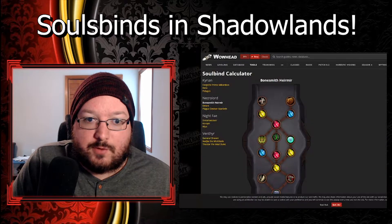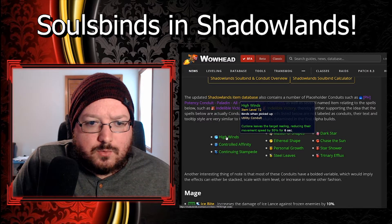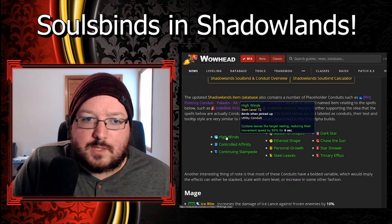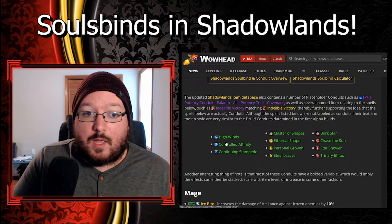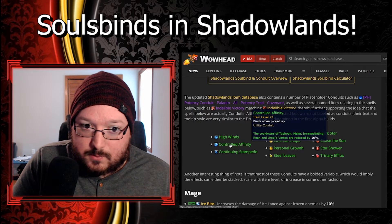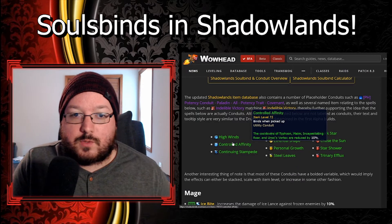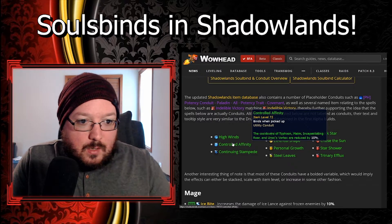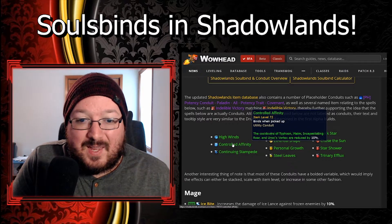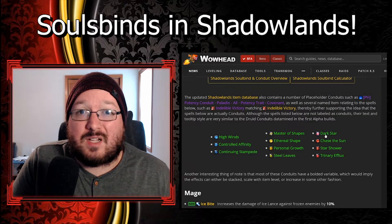There are some conduit examples here - I think these are for Druids. Like: Cyclone leaves the target reeling, reducing their movement speed by 50 percent for six seconds. These are very situational and depend on how you want to play - whether you want PvP conduits or PvE conduits. Certain fights will want certain conduits in your soul binds. And another: cooldowns reduce Typhoon, Maiming Strike, Incapacitating Roar, and Ursol's Vortex by 10 seconds. These are all class-specific passives.